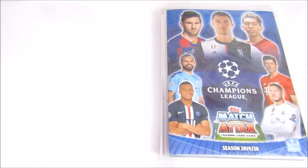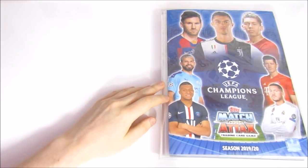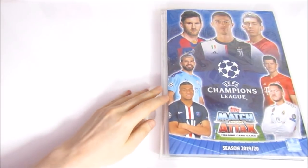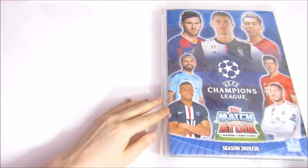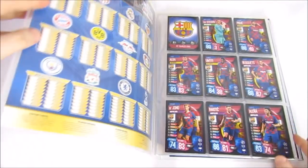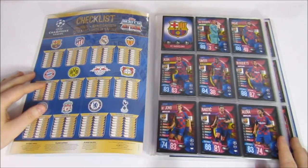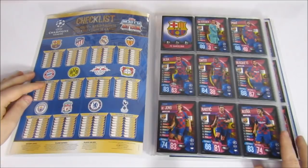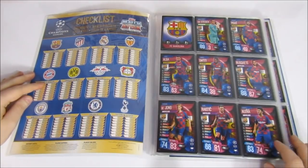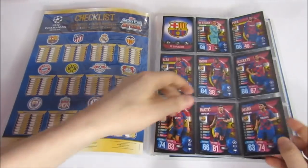We're starting with our most recent collection: Match Attacks 2019-20 Champions League International. This is the collection we're currently opening products for. We haven't completed too many teams but have one or two done. This collection is different from the UK collection — we have 16 players per team, laid out in a strange order. We think it's the starting 11 first, then bench players. The Spanish teams come first, starting with Barcelona.